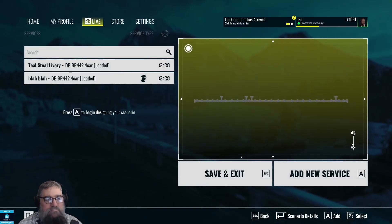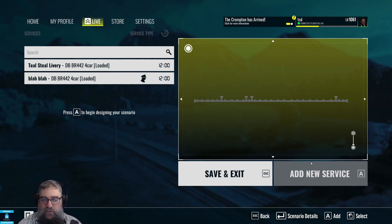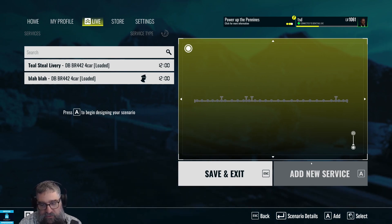And there we go — now we've got two teal 442s on Bakerloo. So that's all there is to it. It is relatively simple. The only place I can think of where someone might be getting stuck is not realizing you need to choose the formation and then the livery.